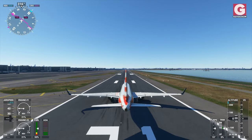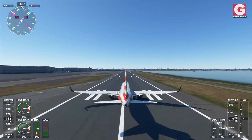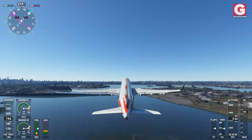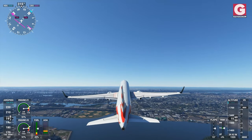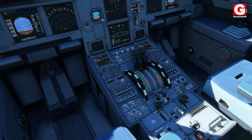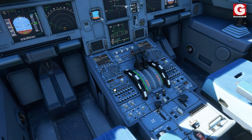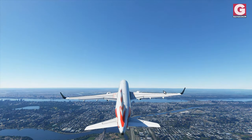We're gonna begin with Microsoft Flight Simulator 2020 — here we go, full throttle. I think by now we have gained enough altitude, so we're gonna shut both engines off, and both engines are off.